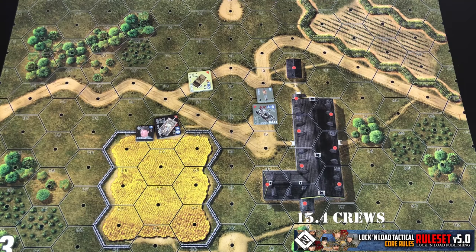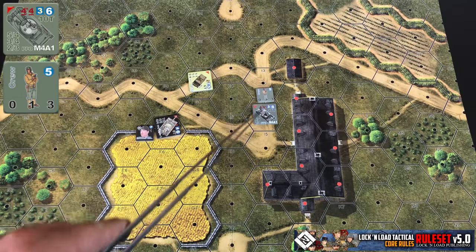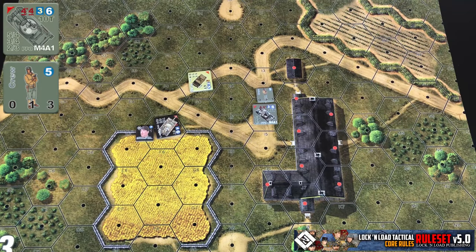All vehicles come with an inherent crew that will sometimes be put onto the map in certain situations. I've got an example of this Sherman tank here and a crew marker next to it. The crew markers are generic — you'll have just a handful of them for the different nations, and you'll be able to use them for whatever vehicle you're doing a bailout check for.